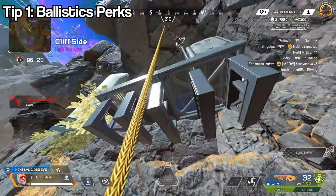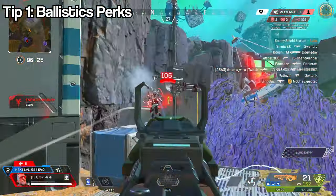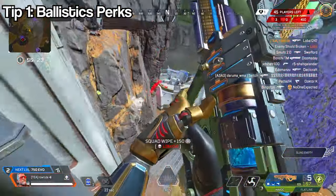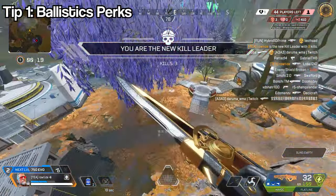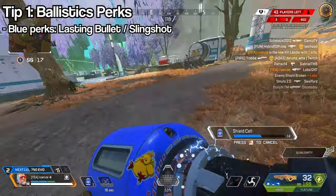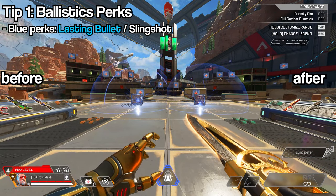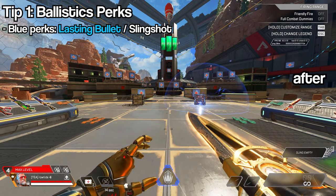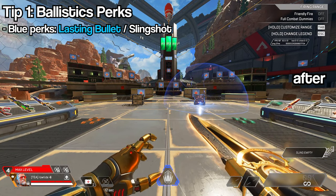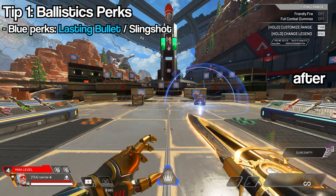Starting off, we're going to talk about perks. The blue perks Ballistic has are Slingshot and Lasting Bullet. Lasting Bullet takes your tactical and triples the amount of time it is on the ground, so if you shoot your tactical and it doesn't hit a player it will exist in a certain spot for three times longer than it normally would.